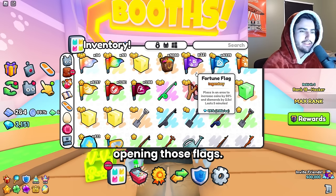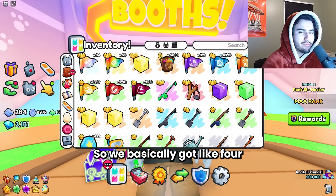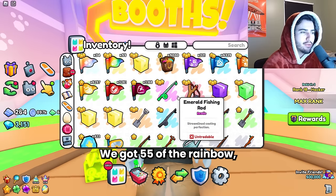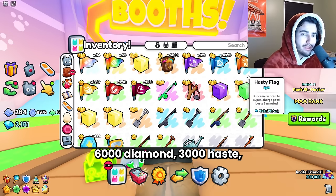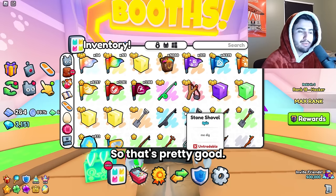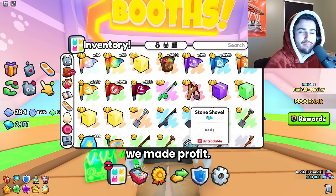We're finally done opening those flags and we have roughly 22,500 of these flags from opening 5,000 bundles, so we basically got like four and a half flags for each bundle. We got some pretty good ones — we got 55 of the rainbow, 34 shiny, 321 fortunes, 6,000 diamond, 3,000 haste, 6,000 coins, 3,000 magnets, and 3,000 strength. I'm not sure exactly what the value of these is like, but we're going to put them in the box and find out whether or not we made profit.